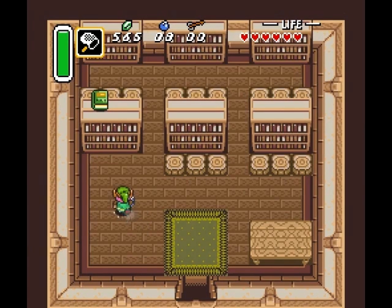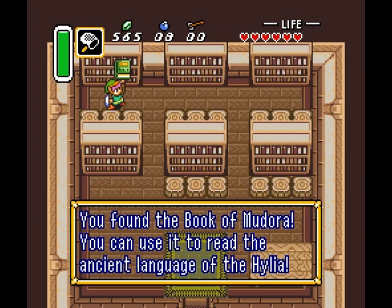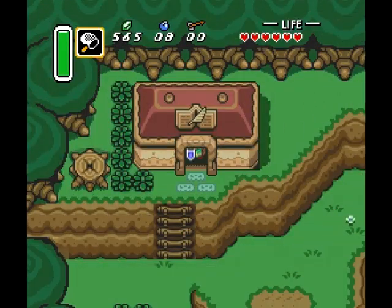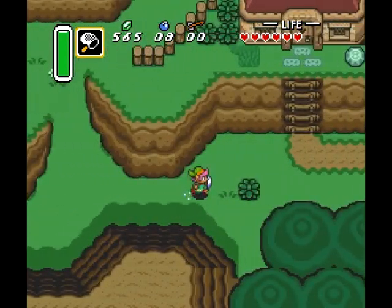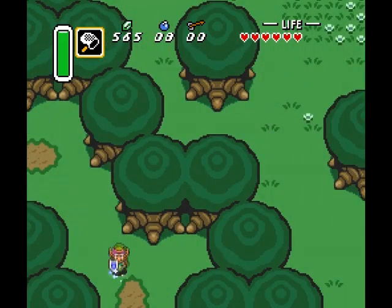Anyway, this is the library up here. The library contains only one book that isn't decoration. You grab it by hitting it with the Pegasus Boots, and there you go — the Book of Medora, which translates Ancient Hylian, which looks suspiciously like a bunch of gibberish. So now that we've got the book, we don't have to be over in this section anymore.